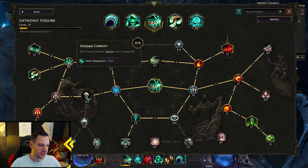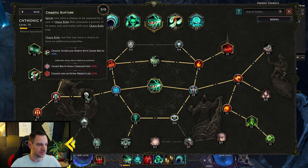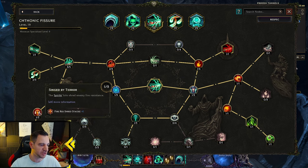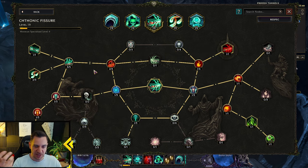Then we have the node that makes the fissure release spirits more frequently — these are the white things shooting out of your fissure. And they are sometimes replaced by Chaos Bolts — spirits now have a chance to be replaced by a cast of Chaos Bolts that consumes a portion of their mana cost. This is why this build is very mana heavy. You need good mana and mana regen to cast your Chthonic Fissure, because while it's active it will cast Chaos Bolts which eat a lot of mana. You also have fire penetration, Necrotic resistance shred, and fire resistance shred because you have Ignite. You make the fissure bigger, put Blood Gulch on it, and add poison — all the DOTs on it.